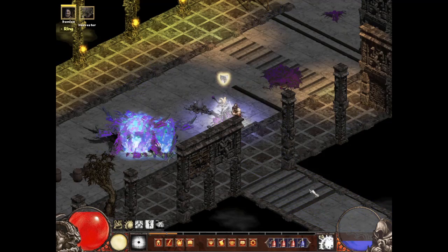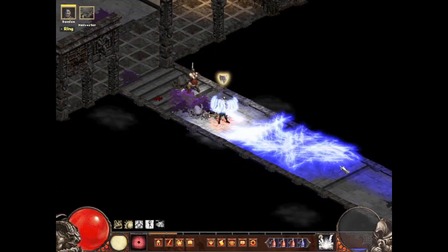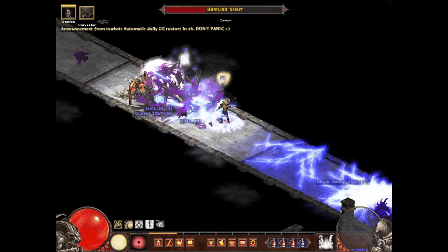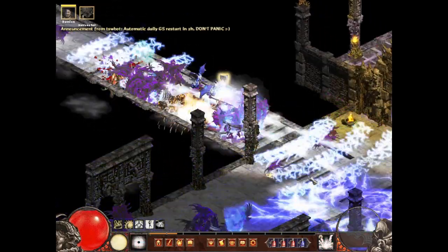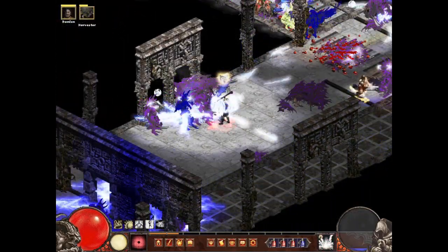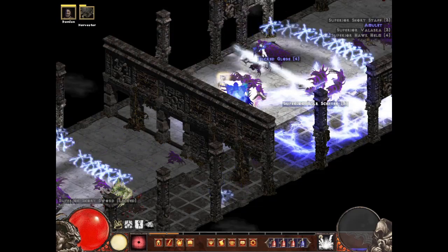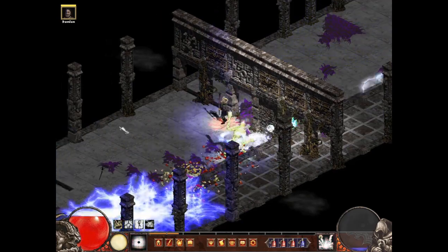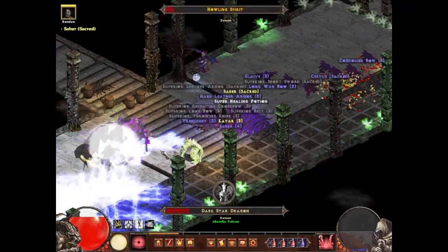I don't really have to summon much here — if they teleport onto me the AoE damage is pretty brutal for them. Hi dragon, I know you're here. I didn't really aim because they just teleport on you anyway and you just hit them. I don't even know where I am on screen — the dragon's already dead.